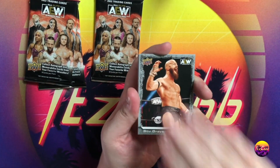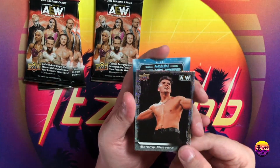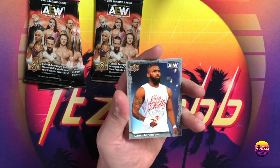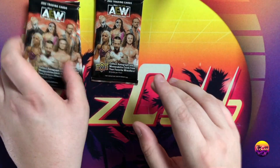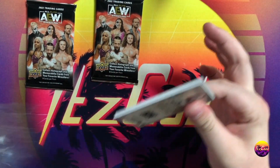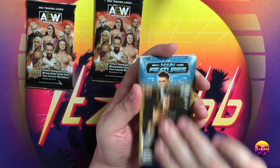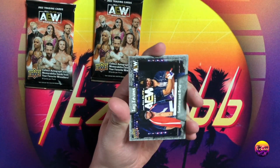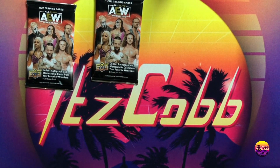We got a pyro in this pack as well — Varsity Blondes. We got a pyro Sammy Guevara. So we've got a hit, not like a big hit but a lower hit, every single pack so far. Starting off with the short print canvas of Hangman, that's pretty cool. But obviously we are looking for the autos, the numbered cards. Gold Santana — not gonna cut it today. How about a gold main features Keith Lee? Santana and Ortiz, and a Red Velvet card.